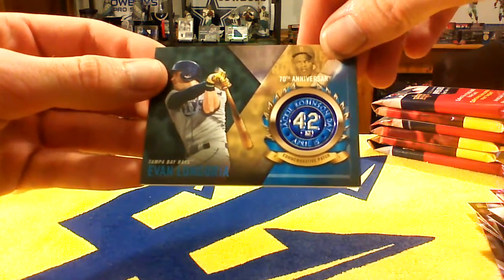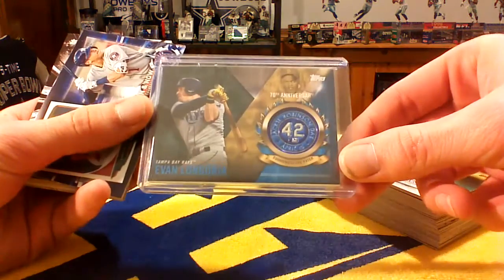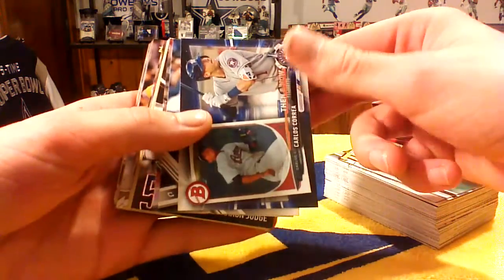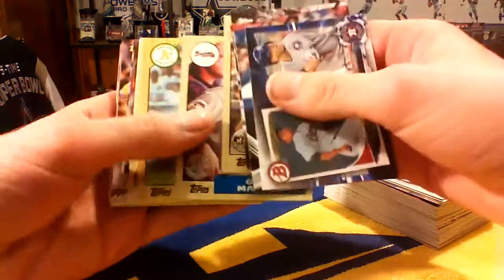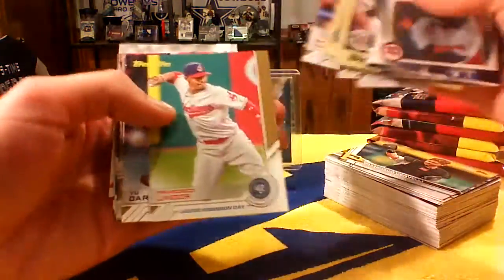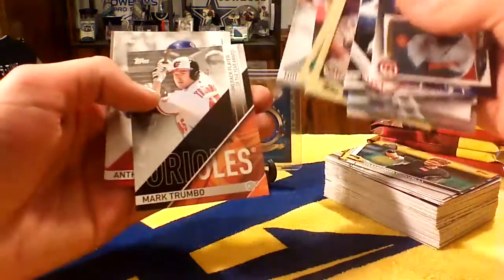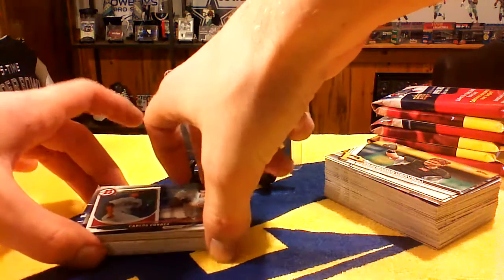I'll do a quick recap of all the hits we got in the box. First was this very nice Evan Longoria Tampa Bay Rays Jackie Robinson commemorative pin slash patch — the hit of the box. I don't know how I feel about the hanger box compared to the blaster box. At least in the blaster you get the Jackie Robinson commemorative pin card. But in the hanger box, you are guaranteed the 2017 numbered gold parallel card. I was lucky in my hanger that I got the Gary Sanchez numbered to 2017. If you're looking for the pin card, go with the blaster; if you like the serial numbered cards, maybe the hanger box is better.